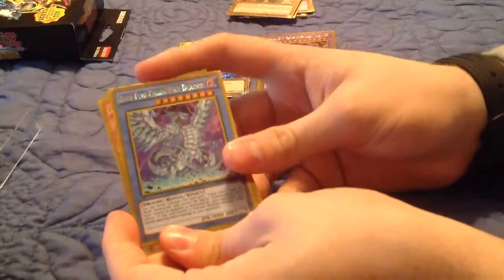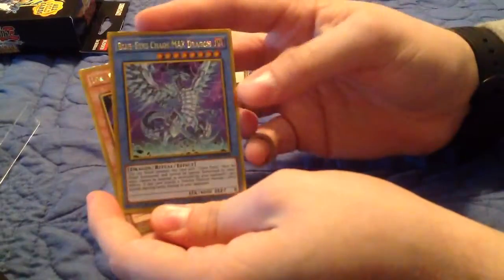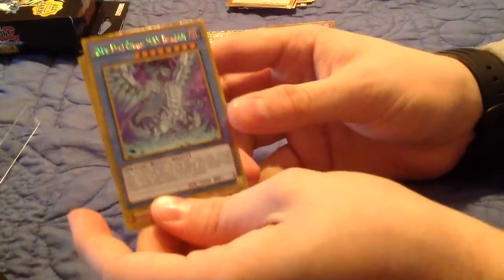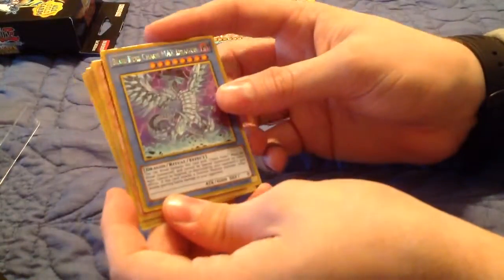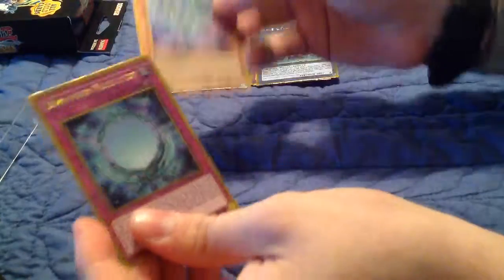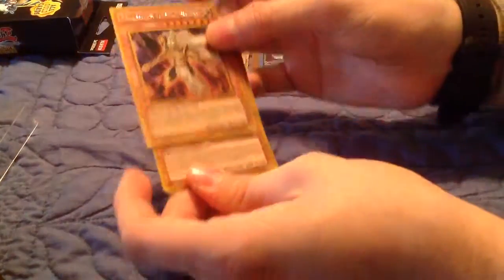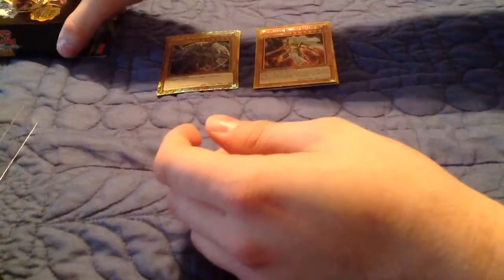On to pack number three. Oh! Oh my god! Blue Eyes Chaos Max Dragon! The Gold Edition — I actually don't have a copy of this, but now I do. This looks so badass in Gold Edition. It's going right here. Lord Gaia the Fierce Knight. Deep Eyes White Dragon. Dimension Reflector. Oh! Palladium Oracle Mahad — that's going on my Dark Magician deck. I'm pretty pleased with pack one.